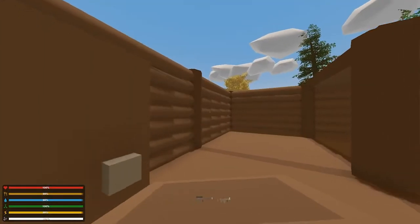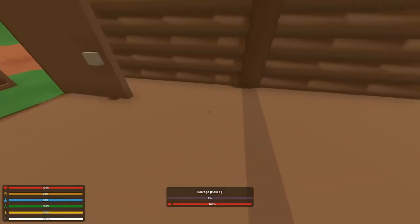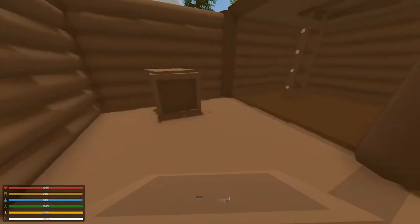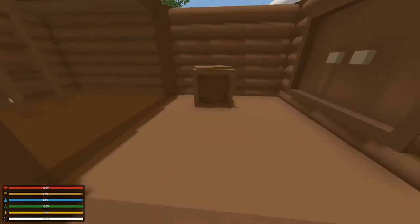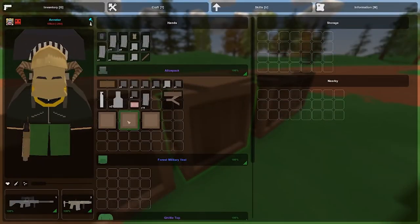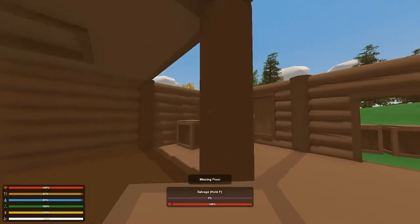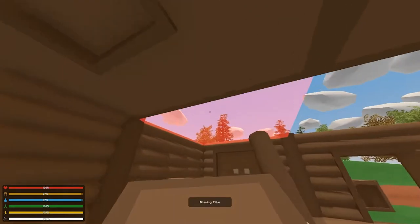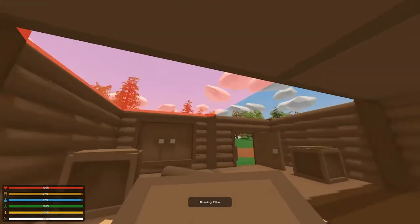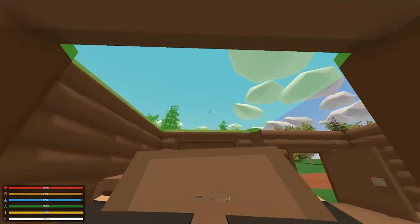These are crates. Usually with crates you want to spread them out — if you do get raided they're harder to get into. Let me spread them out. Now for the roofs: if you don't have all four pillars you actually can't place the roof down, so you always need all four. Let me place this and finish this off.